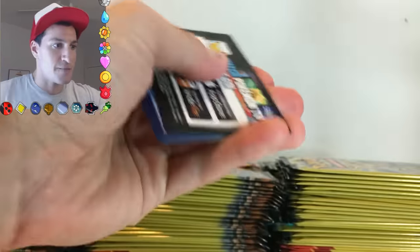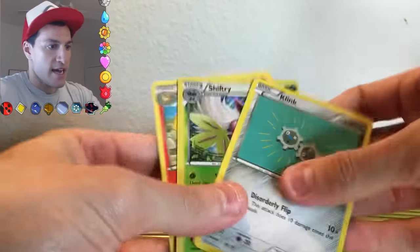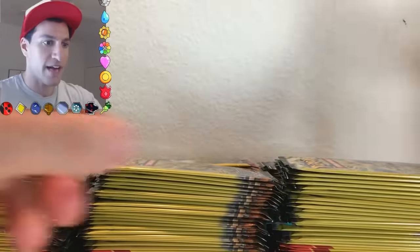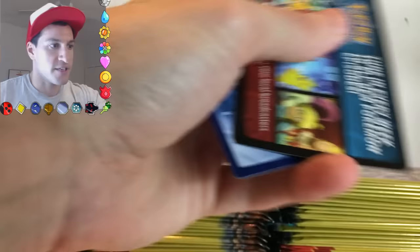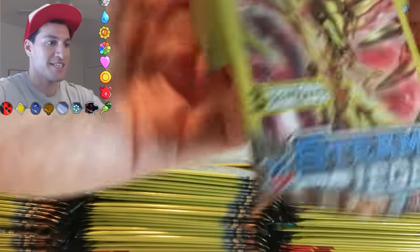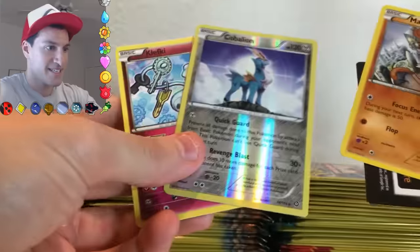I thought about cutting these packs before — this is not a code card, they just have this. Ooh, we got a holo, very nice. Maybe I'm going to have to keep track of all these. There's different types of packs, nothing in that one, and I'm going to go very fast because there is going to be a lot of these. Oh, it's a reverse rare, very nice.